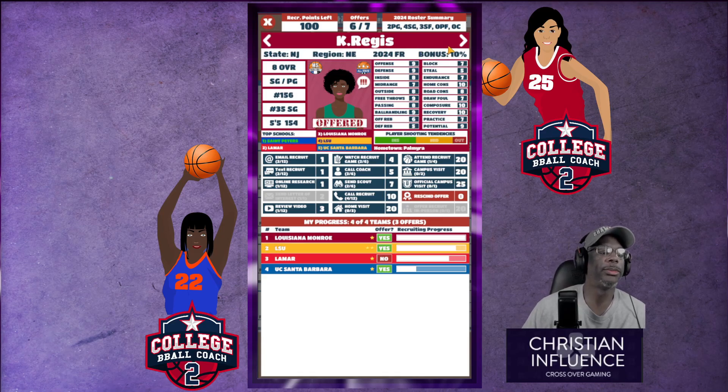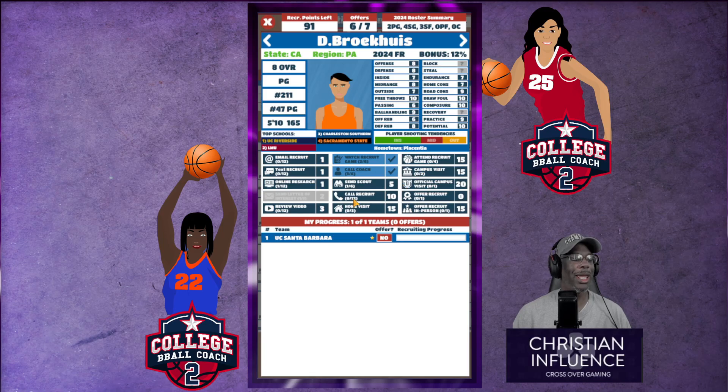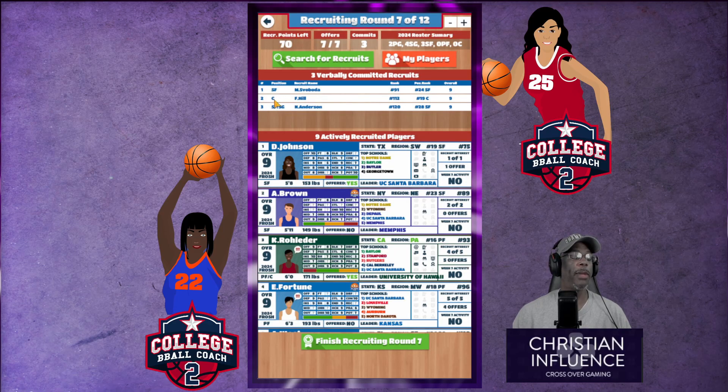What's the difference between these two? We haven't offered her. A point guard — we don't really need offensive rebounds for that. Let's call our coach. Watch recruit. Do online research. We don't know what her recovery, blocks, or steals are — we're gonna have to send a scout. We're going to attend the game. No one else is recruiting her so we're gonna offer her. We have a committed center, a committed small forward, and a committed small forward slash shooting guard.